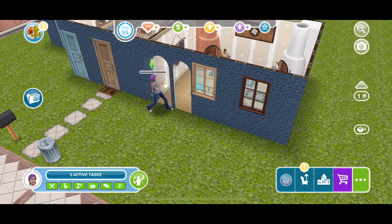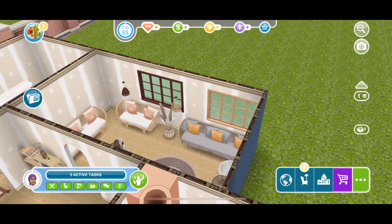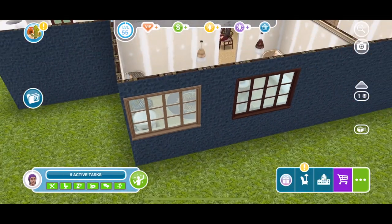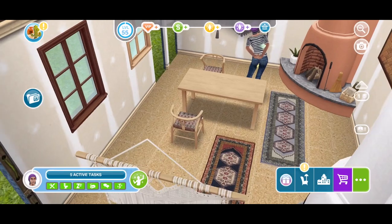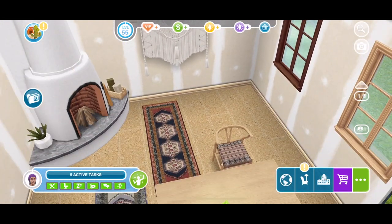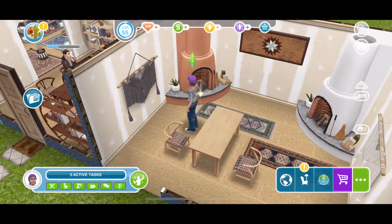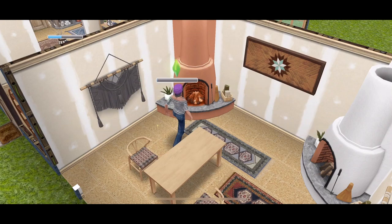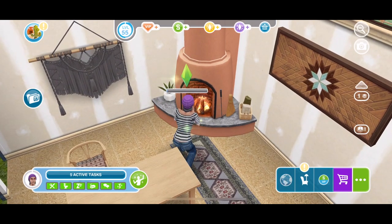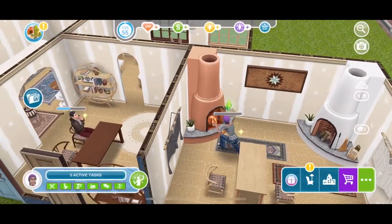We also have light and dark windows in both single and double versions. We have this wall hanging that we can admire — very nice — and it comes in another colour as well. On the floor we have a couple of 3x1 rugs. And look at these fireplaces — you can turn on defrost hands or roast marshmallows. The clay one is 585 simoleons and the white one is 58 LP, so not cheap, but they are amazing.